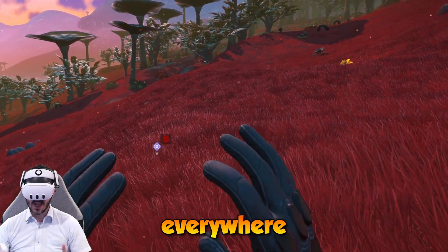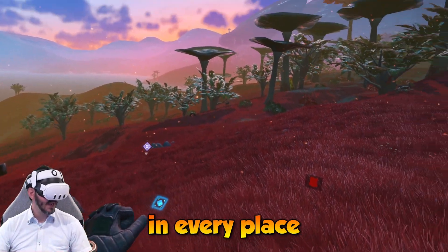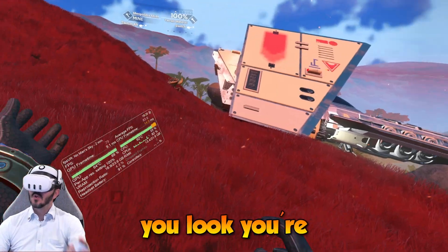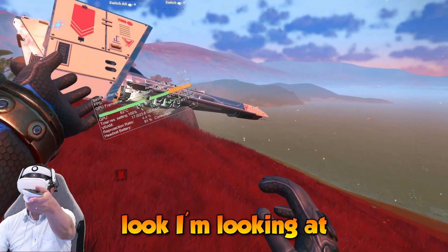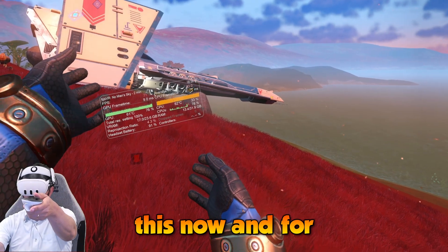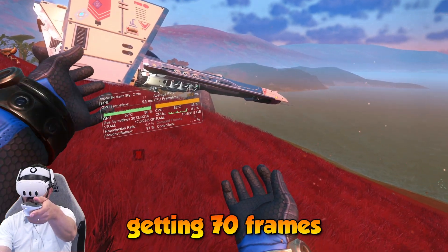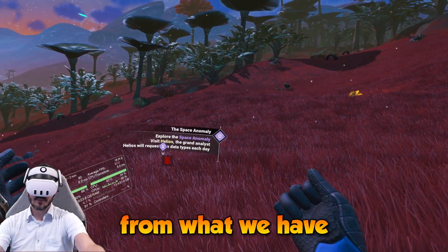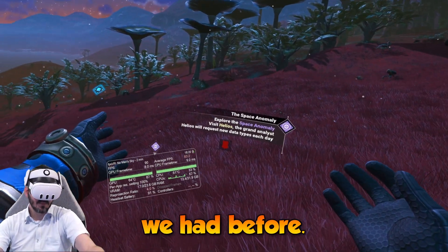There is a massive, massive performance gain if you change only that setting. Obviously you have a little bit of degradation in quality, but the eye candy I believe is still there. We haven't touched any other settings. Obviously you're not going to get 90 FPS everywhere because No Man's Sky really depends on where you look — you're going to have frame rate drops. I'm looking at this now and for some reason I'm getting 70 frames per second, but it's a nice progress from what we had before.